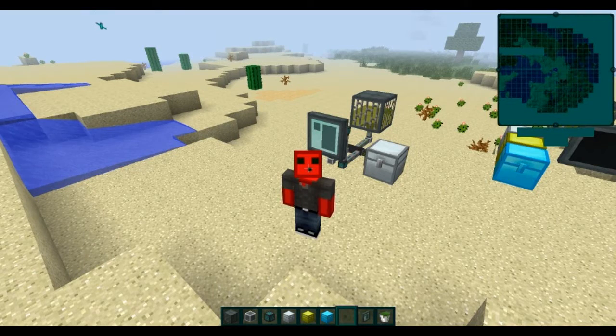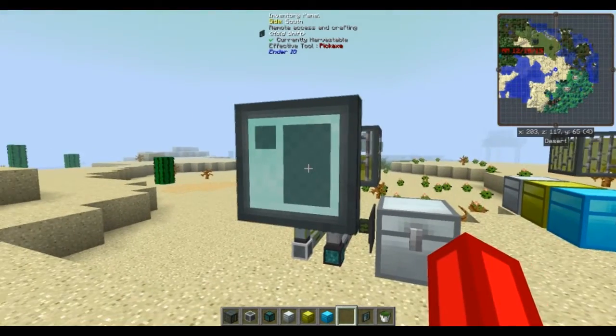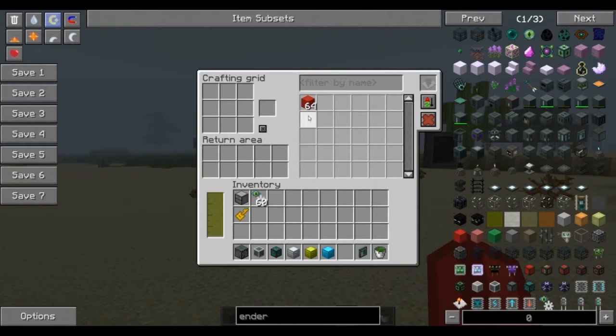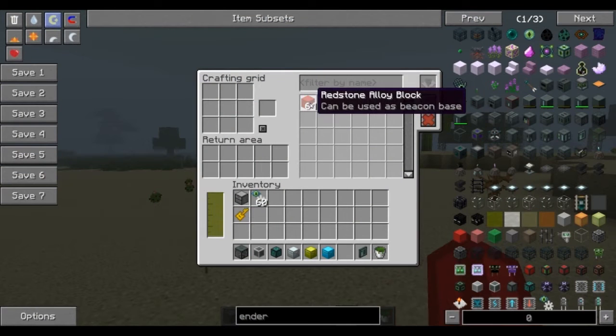Hey guys, it's me Dave from Lakoto back with another tutorial. Behind me you can see the Ender I.O. inventory panel. This is going to be very similar to the crafting panel of an AE system, but a little bit cheaper to make and cheaper to run. When you're playing the Feed the Beast Infinity Expert Mode mod pack, it's easy to get into relatively quickly in the early game and cheaper than AE.